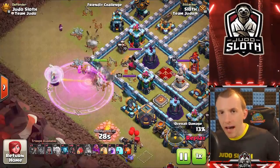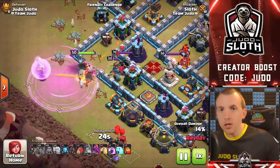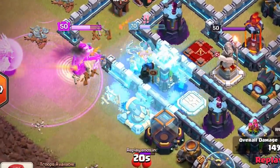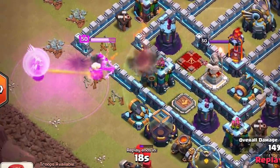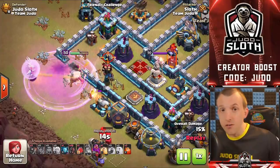A freeze spell is also very valuable as part of a Queen charge. You might be able to use the freeze interchangeably with rage spells and actually save a rage spell if you use your freezes effectively. That also means if you're charging a single Inferno you've got the freeze in order to protect your Queen.